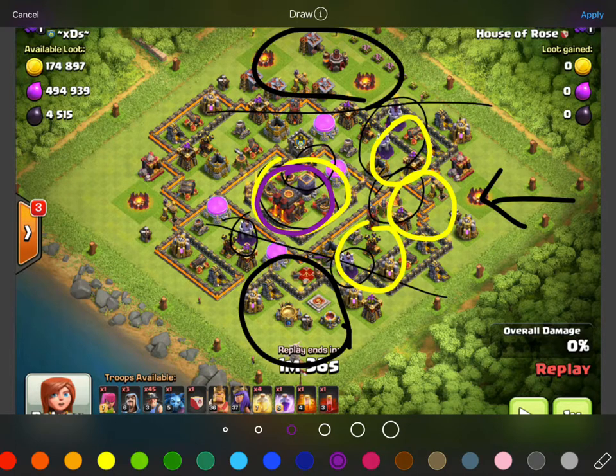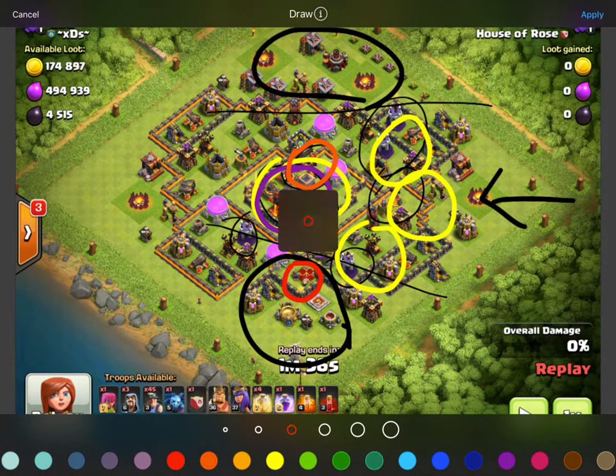If there was a Queen we would drop the Skelly spell over top of the Queen. If there was CC we would drop the poison wherever the CC would be. So that's pretty much the strat — we're gonna drop the King here at the lower portion of this base and he's gonna take out a lot of this stuff. The Wizards we're gonna drop with the King.